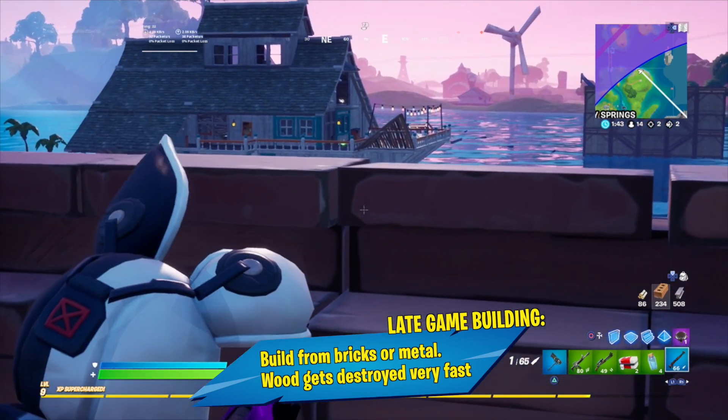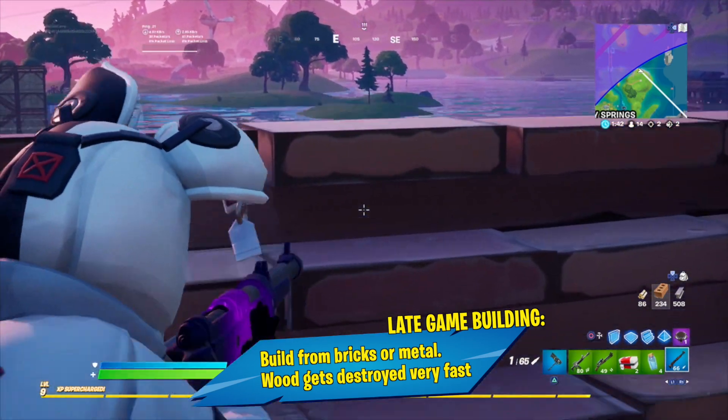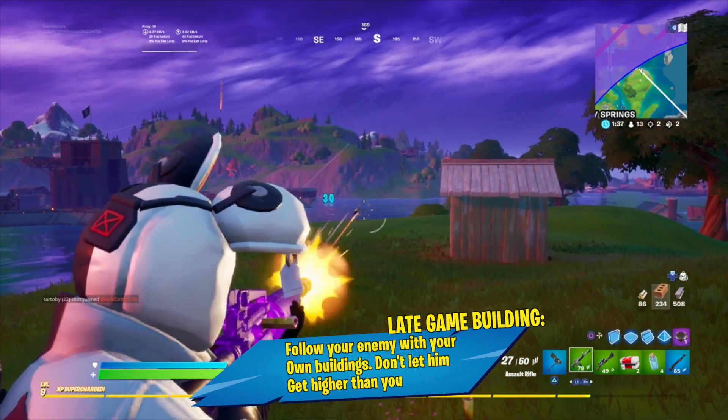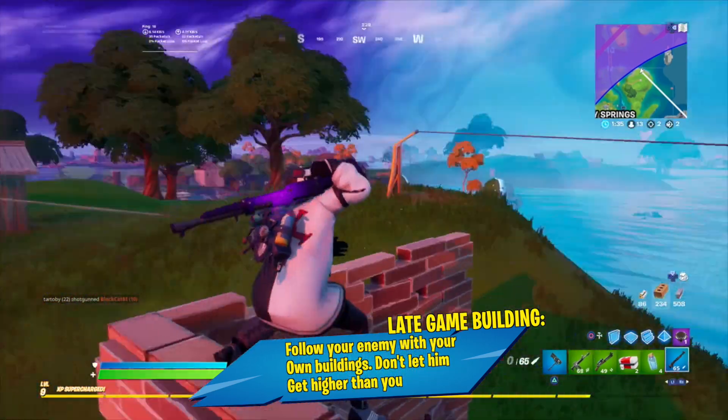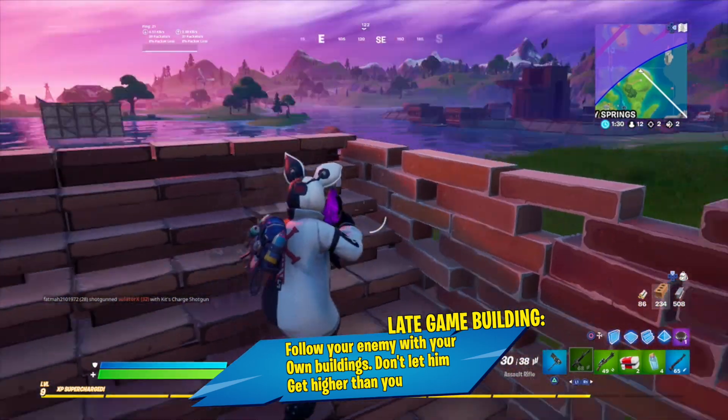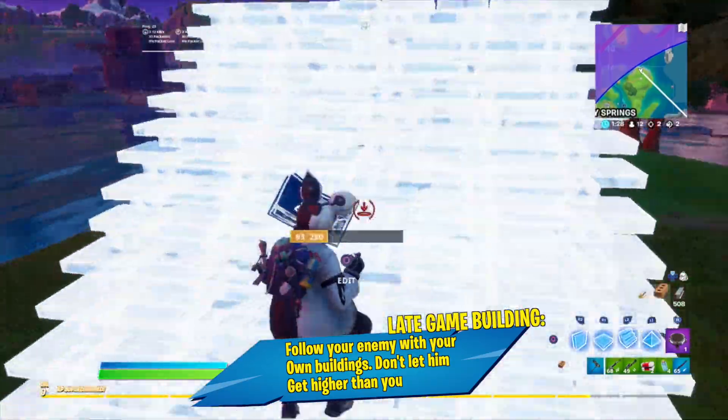In later stages of the game, you will always need the higher ground to start getting those headshots. Since Fortnite is a third-person game, you can always see enemies a lot better than they can see you, giving you more control over the situation. That's why getting to an elevated position is considered the best way to win any gunfight.